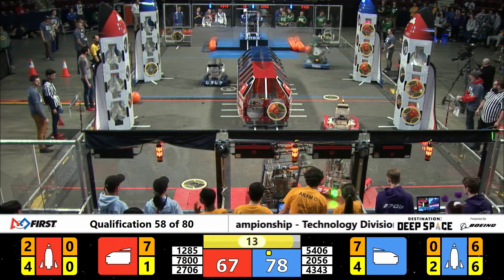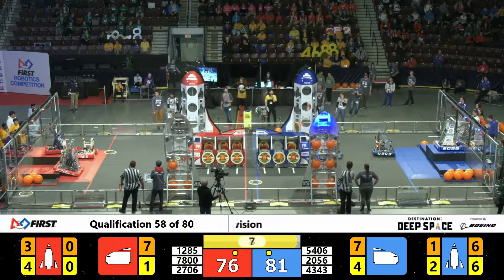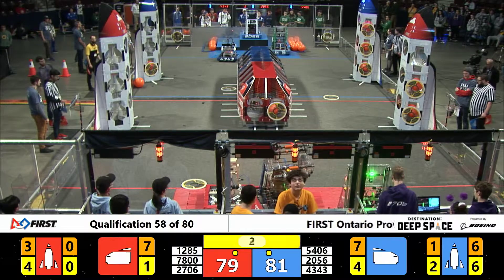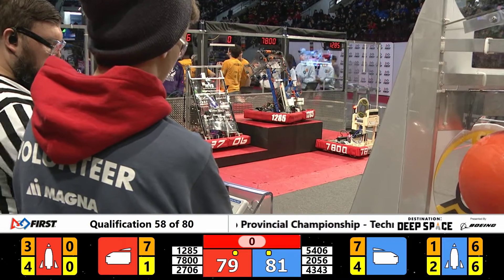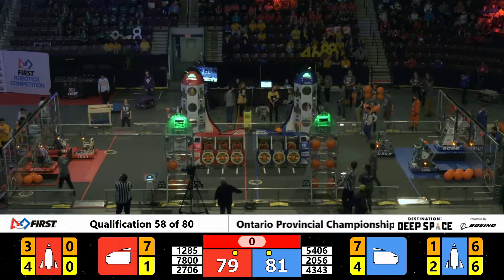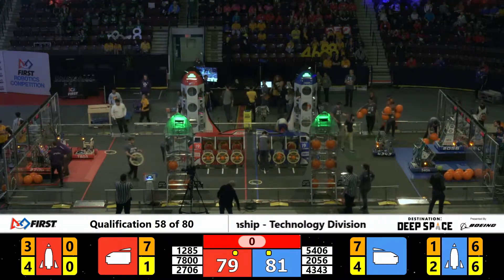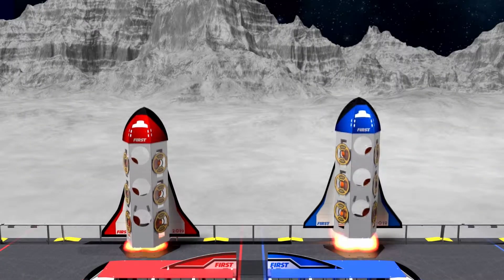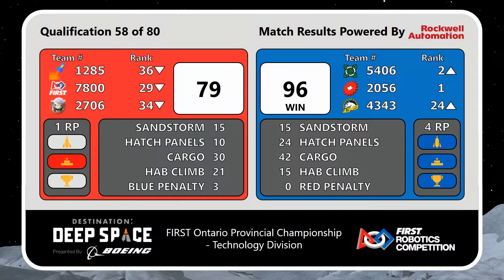Celtex gonna score another cargo, and with 20 seconds remaining, OP Robotics — that's team 2056 — going up to level three. Celtex gonna try and get one last score into the bottom of the rocket. With five seconds remaining, we've got the Big Bang on level three, Merge Robotics on level two, and 2056 and Celtex on level three as well. The Blue Alliance comes away with the victory, 96 to 79, picking up four ranking points. OP Robotics is number one.